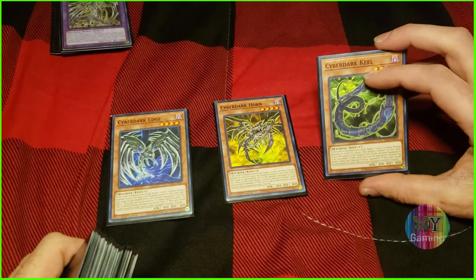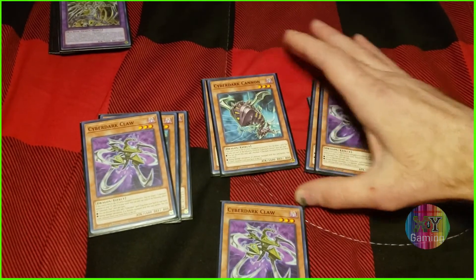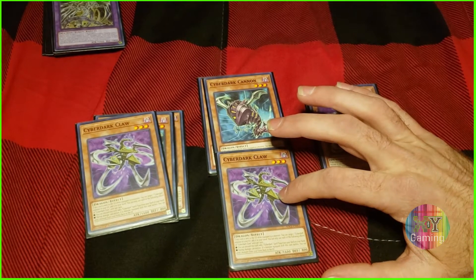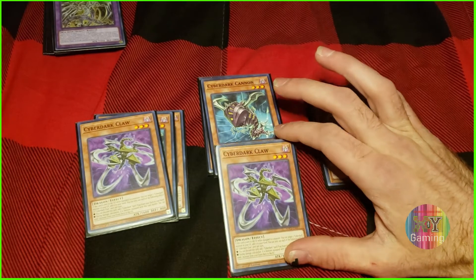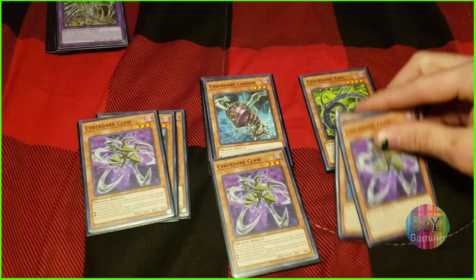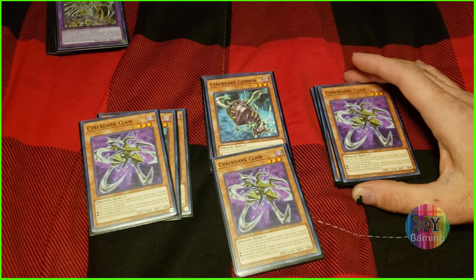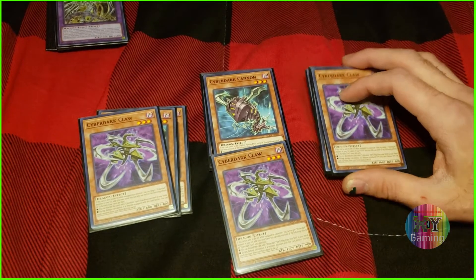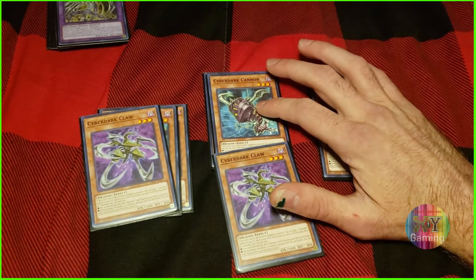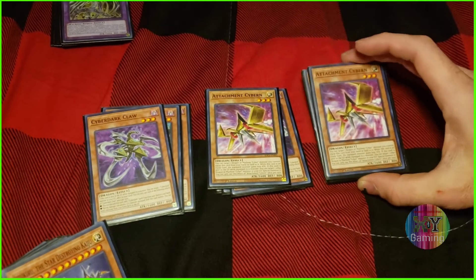Edge can get around boards and Horn is great for general damage; Keel is kind of the worst effect but he's my favorite because he has a green border background. Cannon and Claw both have relatively similar general functionality — they can both be discarded from your hand: Claw will search out a Cyber Dark spell/trap whereas Cannon will search out a Cyber Dark monster. When they attach, they gain their attack so 800 plus 1600 becomes 2400 — not bad just from normal summoning a monster. While equipped, Claw lets you send a monster from your extra deck to the graveyard at the start of damage calculation, and Cannon lets you send a monster from your main deck to the graveyard.